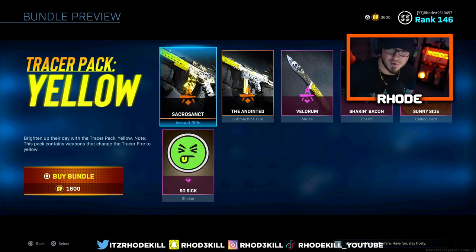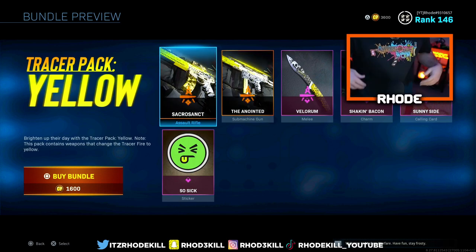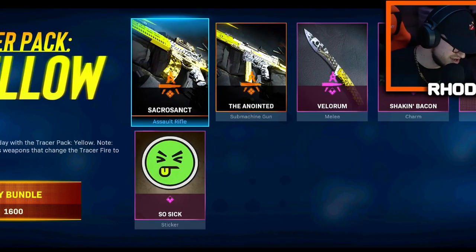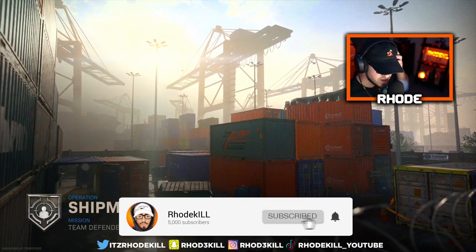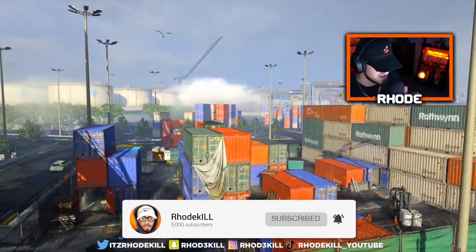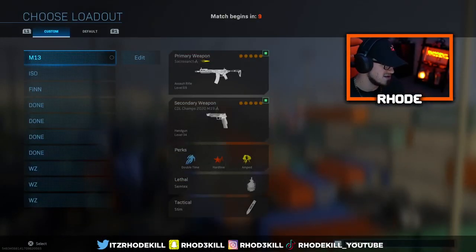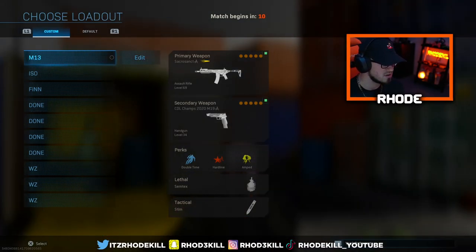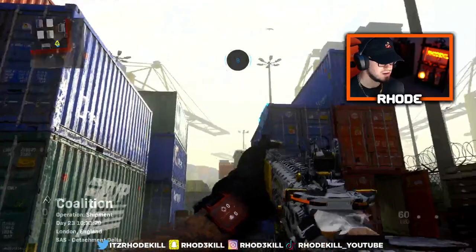Anyway, I'm gonna be covering this M13. One more thing — you can use code ROADKILLS10 at checkout for Lucid Clothing. They have great clothing and their website will be launching soon — I just partnered with them, so I'm really excited about that. But anyway, this is the M13 Sacrosanct tracer — let's hop into the gameplay. Piece team, Defender Shipment — it's Shipment 24/7 and Shoot House 24/7, so I gotta take advantage of these two maps.